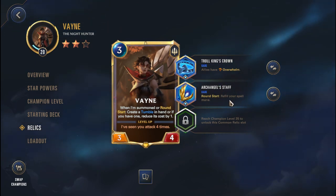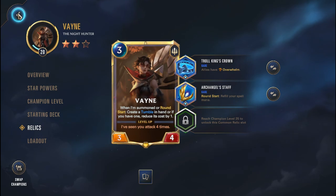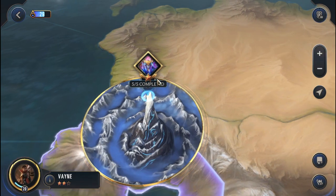In terms of the Archangel's Staff — round start, revealing a spell mana — this is going to be really useful with the Tumble. Once Vayne levels up, the Tumble will get down to 0 cost, so the Archangel's Staff will be basically obsolete. The only reason we're going with this is so that we can play aggressively from the get-go, which I think is going to be important into the Ace Hall. Let's get this adventure started.